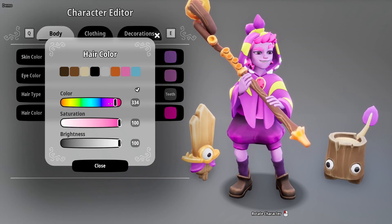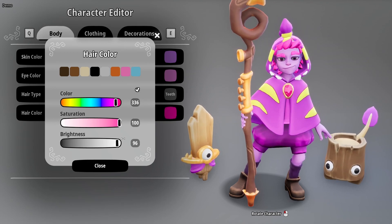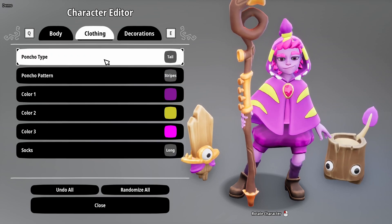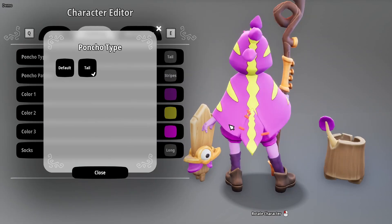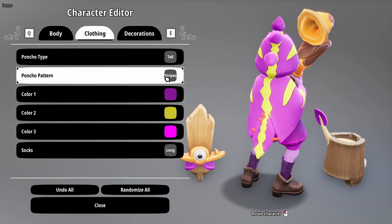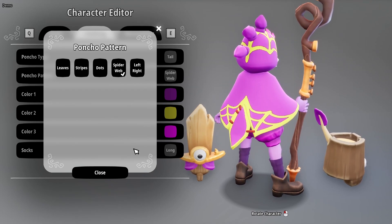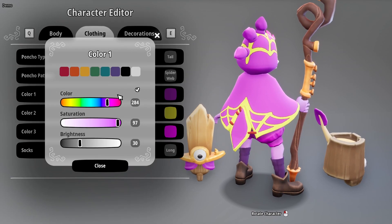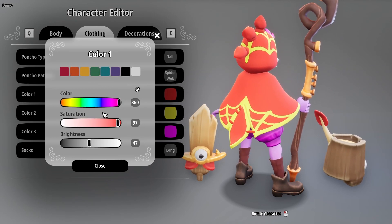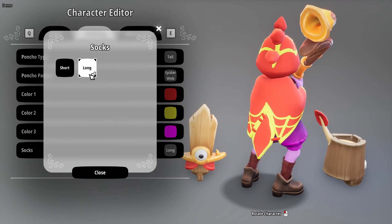You can change your hair color using these buttons here, and you can go saturation, or go very gray and bright and dark. Then you've got your clothing — pretty much the same type. You've got different poncho types: so you've got the tail or you've got default. I quite like the tail, I think it's cool. And then you've got your different patterns: leaves, stripes, dots, spiderweb, and left to right. You've got your different colors, which is just a color gradient, or you can choose a preset color if you so desire. And then you can change the socks between long and short.